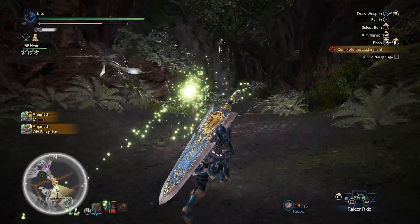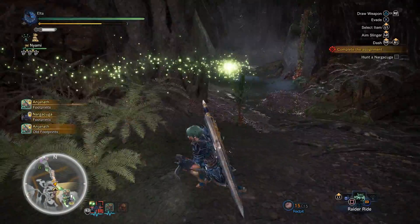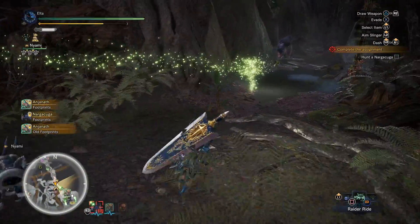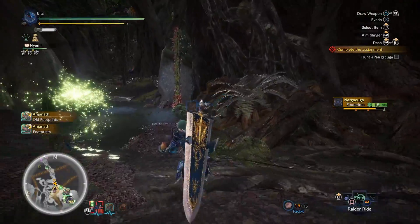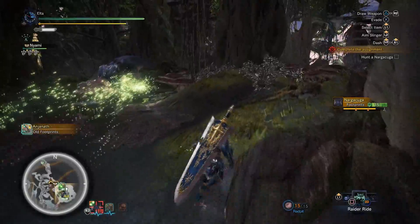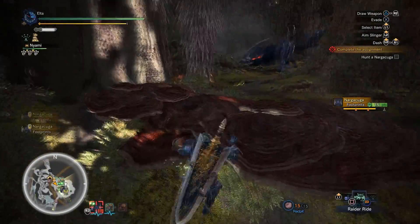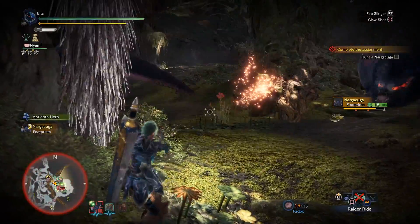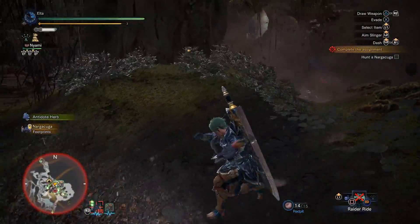So far I'd say our rounds are about even. It's a little bit of a challenge to figure out how I'm supposed to deal with Narga's speed when I'm using a weapon that can't just sit there and tank hits. Alright, now we got Anjanath on the map. It'd be nice if I could lure them into a fight.